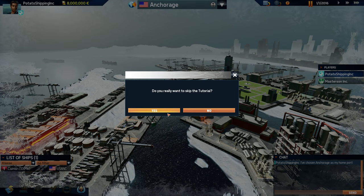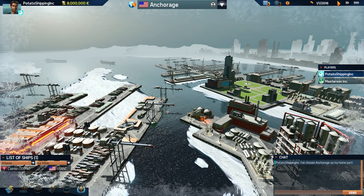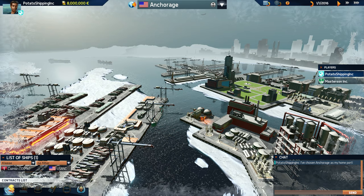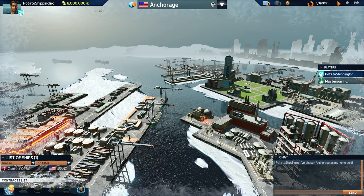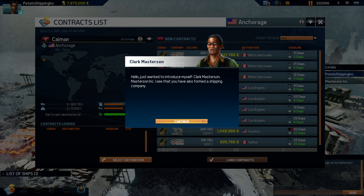I'll skip the tutorial since I can perfectly explain how it's going to go. Here we are — Anchorage is our HQ. This is where we are. Let's go and have a look at the contracts we can get. Our ship is called the Caiman — cool! Let's go and have a look at the contracts.